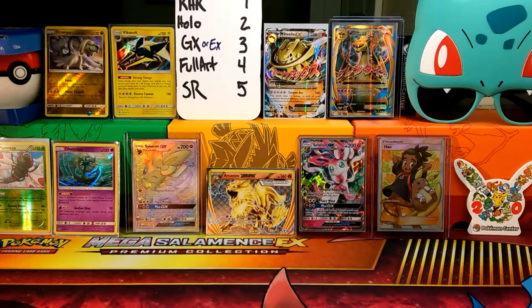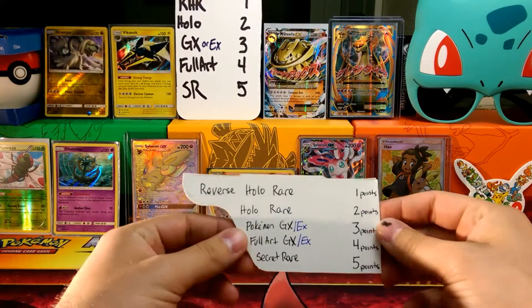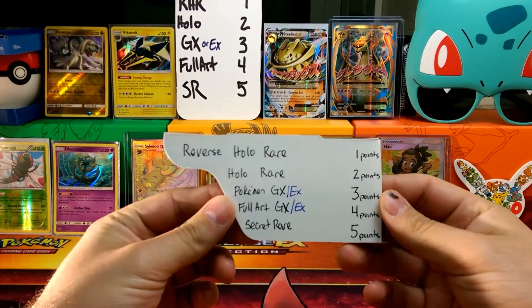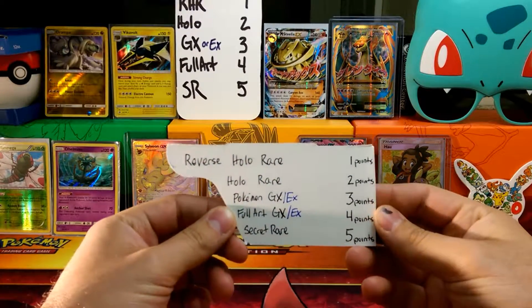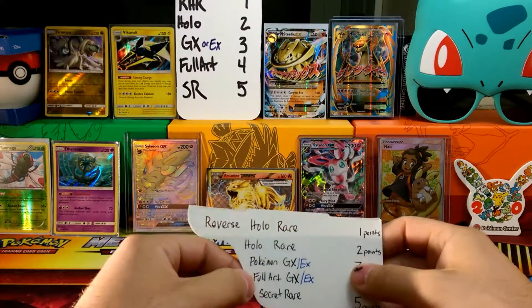So in a pack battle, two YouTubers face off and we play with the 8-point system. We open up the same product and use a point system: Reverse Holo Rare is one point, Holo Rare is two points, Pokemon GX or EX are three points, Full Art GX's, EX's, or Trainers are four points, and Secret Rares are five points.